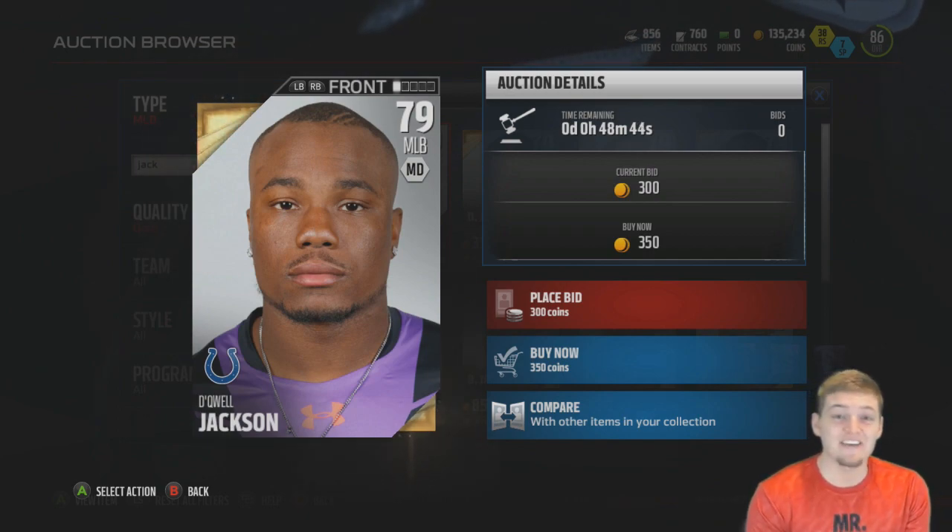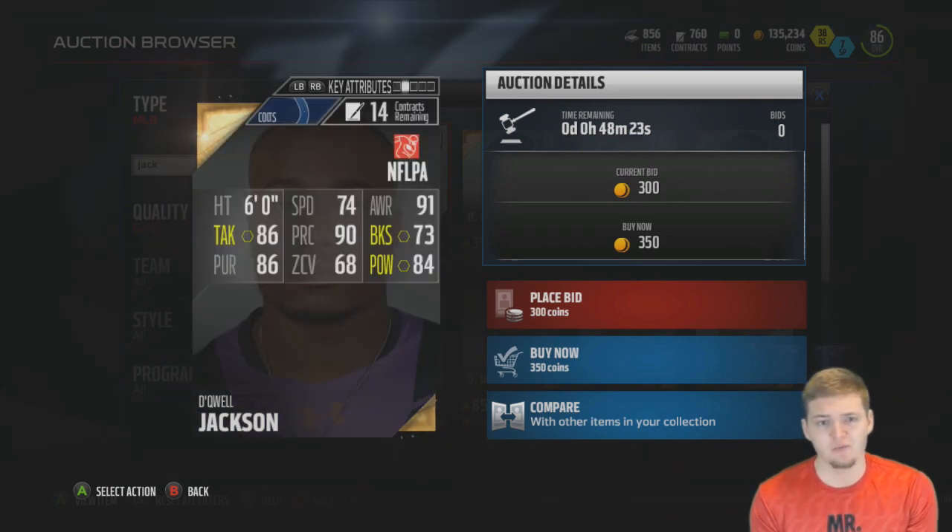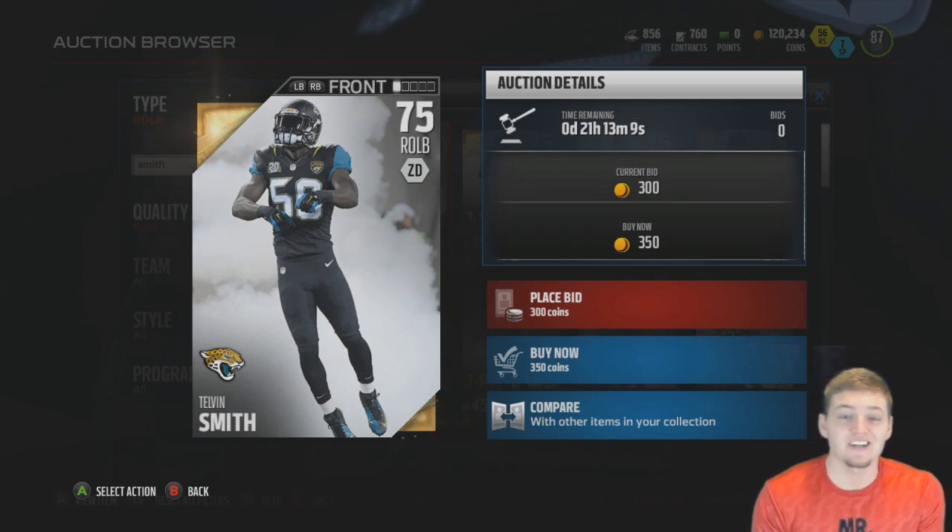The cheapest middle linebacker is Tequell Jackson, actually a 79 overall for only 350 coins. Aside from his speed and zone coverage, he actually has very decent stats.